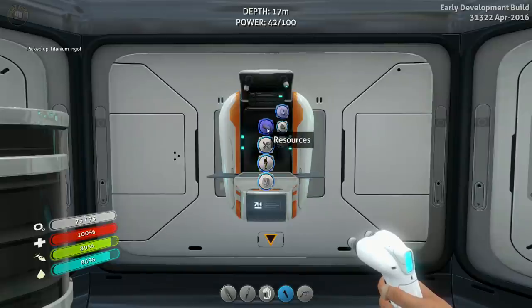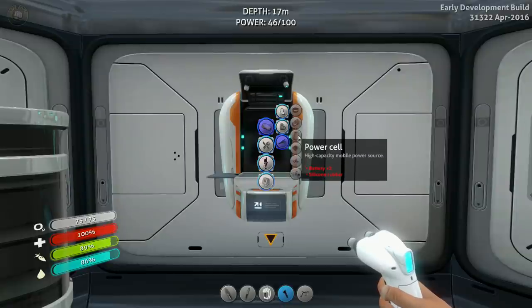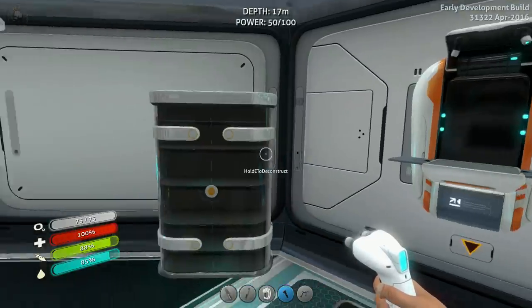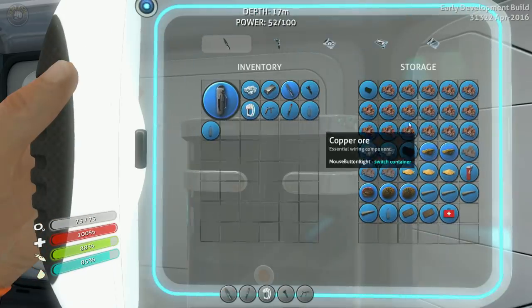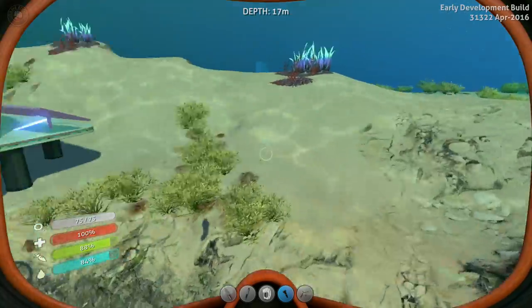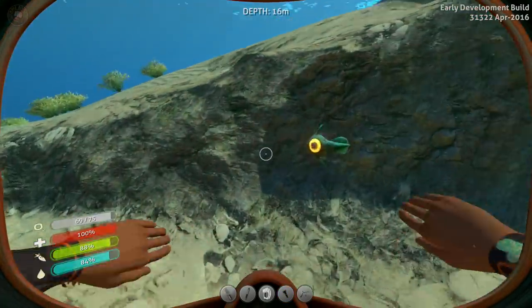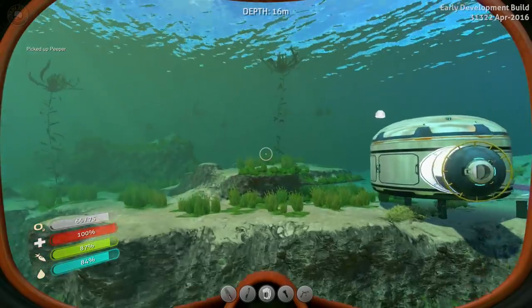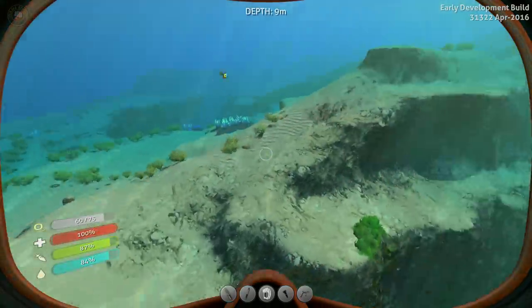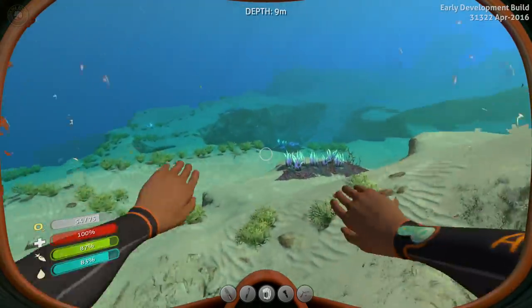We need lubricant and power cells. Power cells are going to be two batteries — two times batteries and silicon rubber. We have silicon rubber already. Acid mushroom times two and copper ore. We have tons of copper ore. So let's get a couple of copper ore and some acid mushrooms. Let me see if we can find some acid mushrooms. How come we have no mushrooms here? Usually it's always mushrooms. Let's get up a little higher — I can see them, I guess it's on this side.